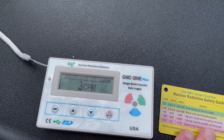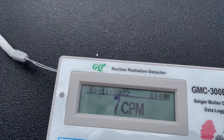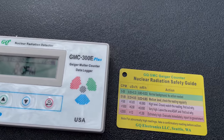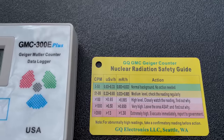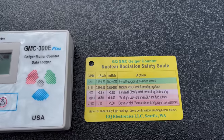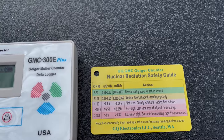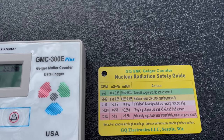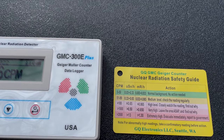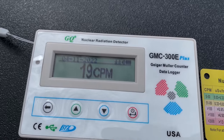As it's settling in, you can see there's a safety card. You hear the ticking? We've got this safety card and we keep a close eye on this. Five to 50 is normal background — no action needed. 51 to 99 is medium level, start getting a little worried. Over a hundred is high level — closely watch the reading, find out why. Over a thousand, get the heck out of there. Over 2000 — call the government and get out of there.